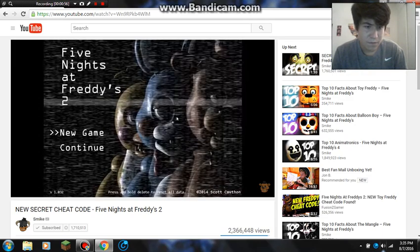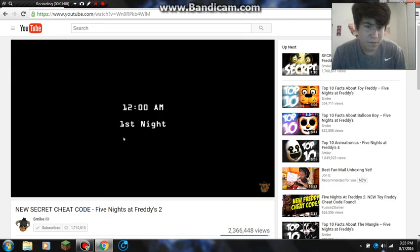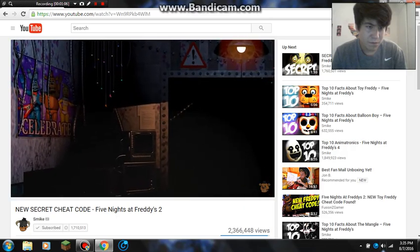So here's how you perform the cheat code. Go into any night in Five Nights at Freddy's 2, and then you want to look at the poster on your left, and then what you want to do is click and hold on Toy Freddy's nose. You should hear his little...